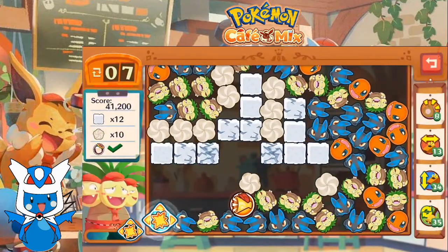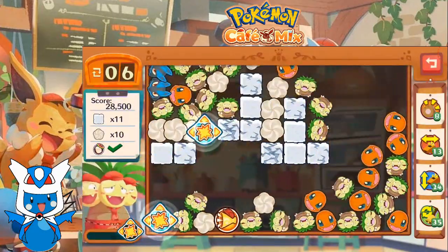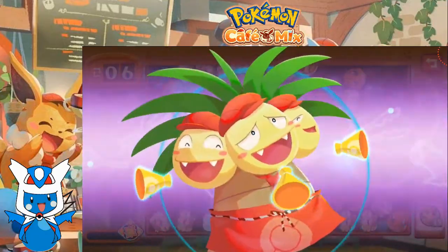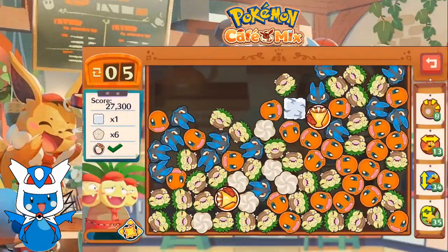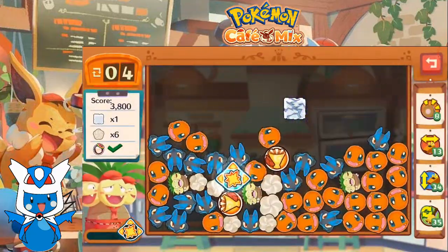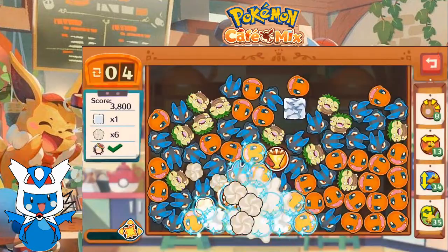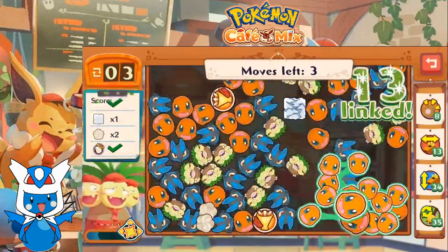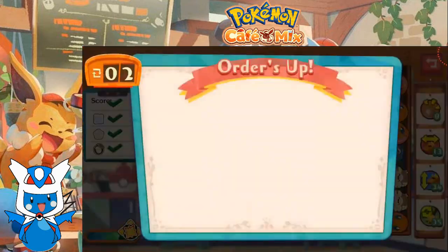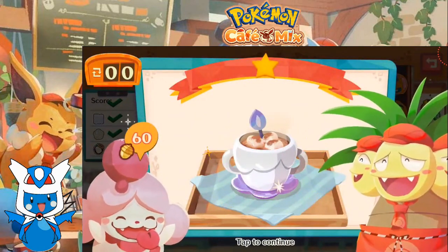The marshmallows are gone. Let's do this — this will get rid of a lot of stuff, which is probably for the best considering we're running low on moves. Let's get rid of this junk here. That'll bring us down to two dollops of whipped cream and one sugar cube, which we can take care of in one hit. There we go! With that we are serving up some cocoa for Slurpuff.